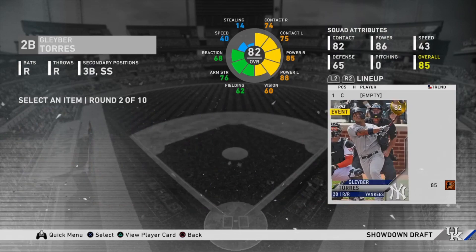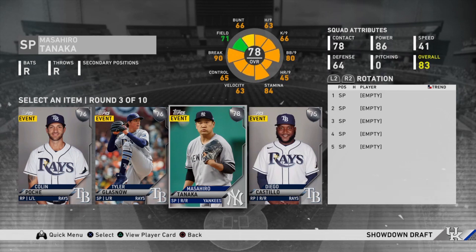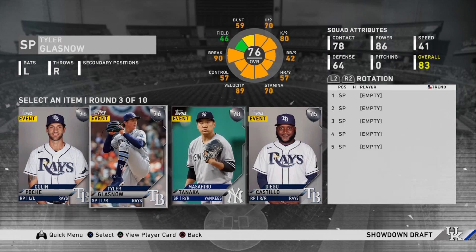Round three is always going to be a silver pitching round, so here you have to take a pitcher. For the AL East I would recommend taking a starter at first, but if you have to take a reliever it's whatever. I ended up picking Glasnow because he's a really good starter.